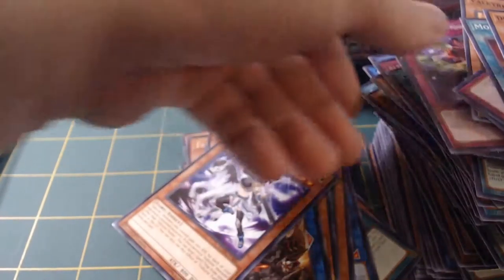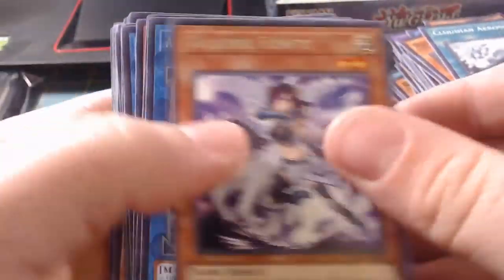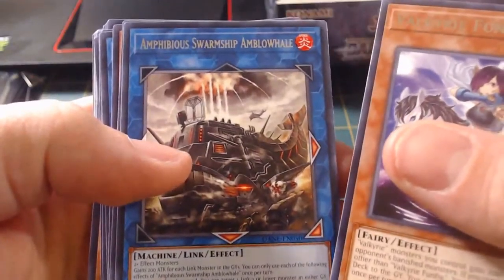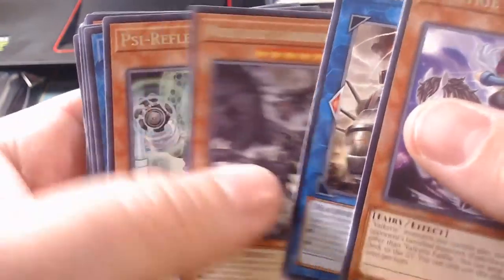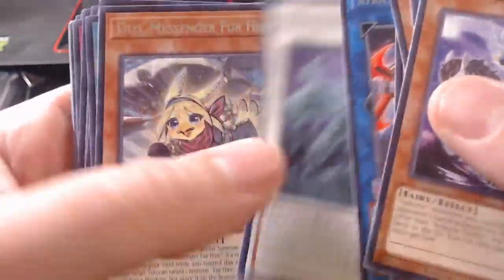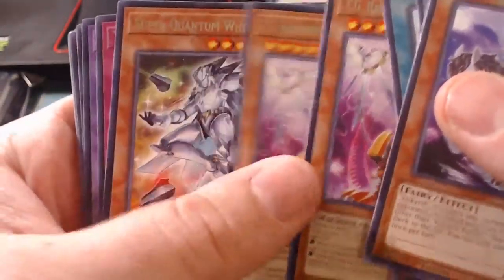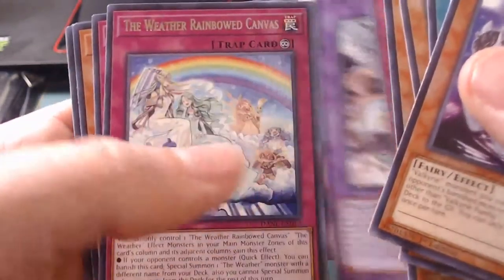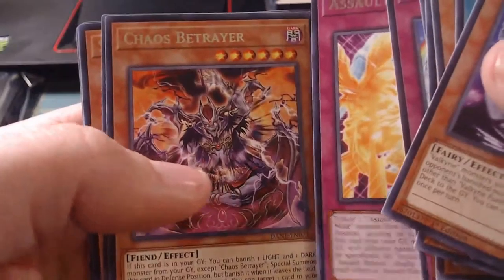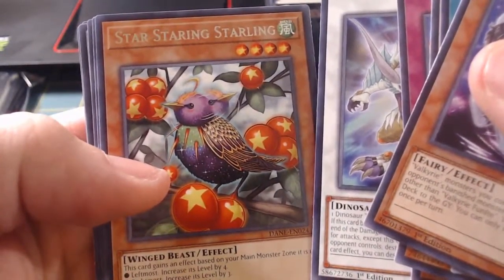That was the whole thing. Got a whole bunch of commons. Going through the rares real quick: Valkyrie, Amphibious, Swarm Ship, World Legacy, Guardian, Psy Reflector, Hero, Muddy Dragon, Filo, Whitefish, Halberd Cannon, Halberd Cannon, Super Quantum, You're in Danger, World Challenge Guardian, The Weather, Assault Reboot, Chaos Betrayer, Dino Wrestler, Star, Starting Starling.